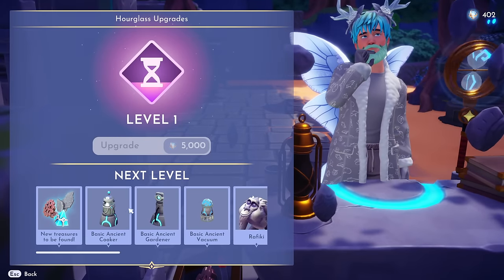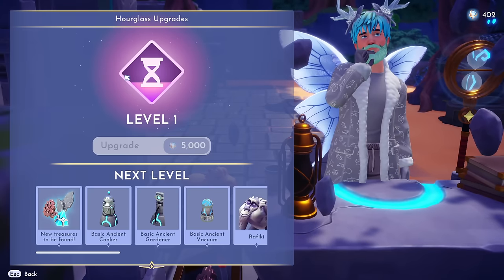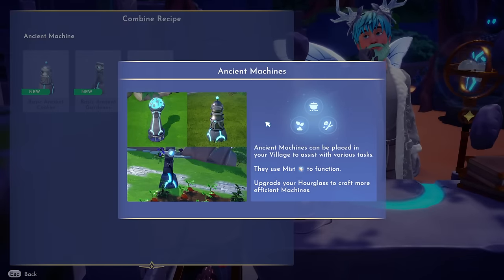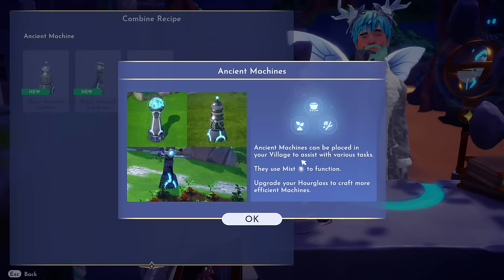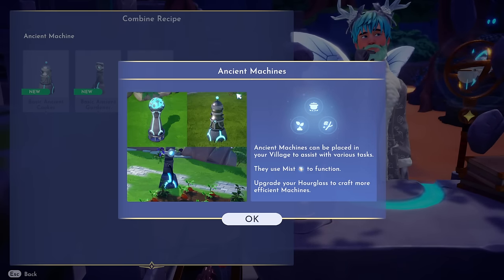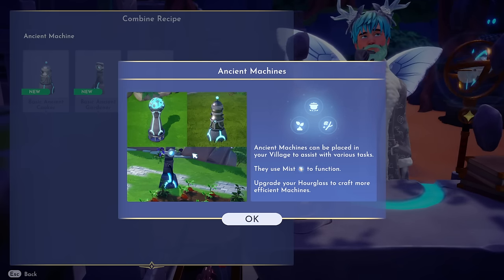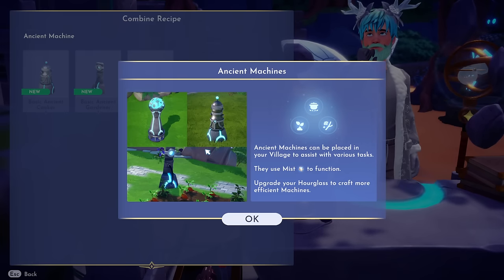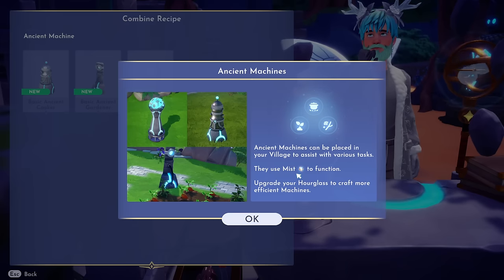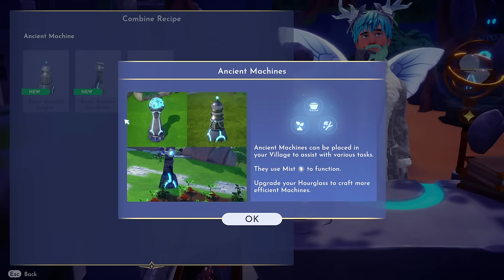It didn't show the animation but I did upgrade the hourglass — it is level one now. To level it up again I'll need another 5,000 mist. I also see ancient machines, which says they can be placed in your village to assist with various tasks and they use mist to function. So yes, it is going to take mist — the currency equivalent of Dreamlight — to power these. Luckily mist is not very difficult to get at all.